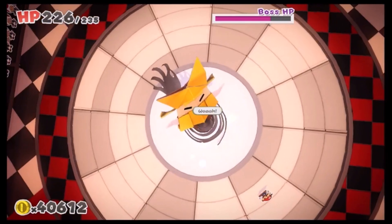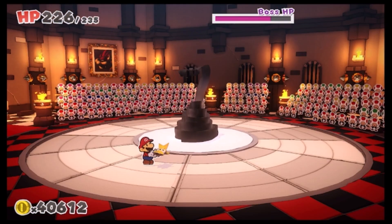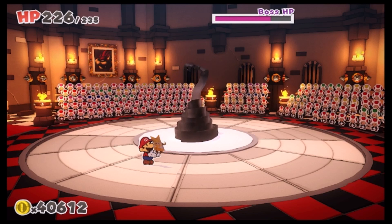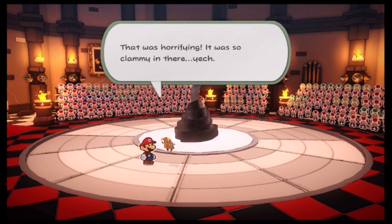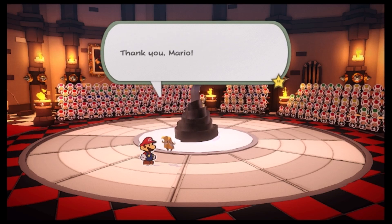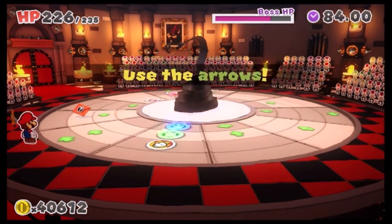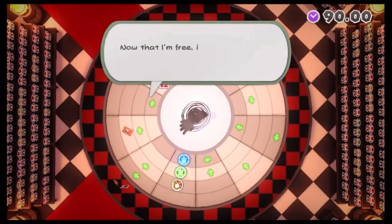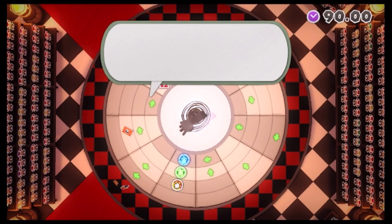And Olivia pops free — she's like wahoo, basically. I'm finally free. That was horrifying. It was so clammy in there. Thank you, Mario. And now we can use maybe any of them. Now that I'm free, it's time to give this thing a slap on the wrist. Head for a magic circle, pronto.